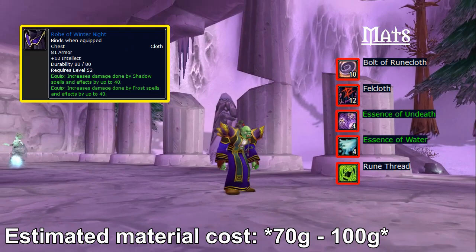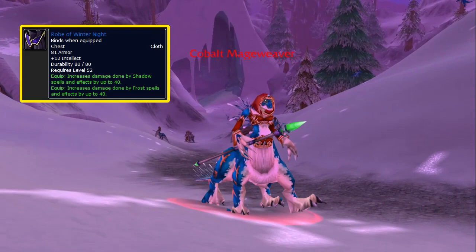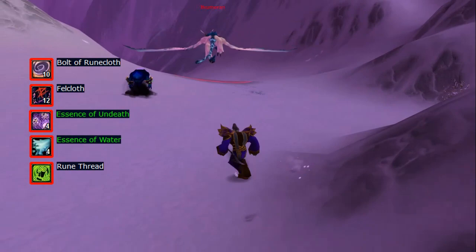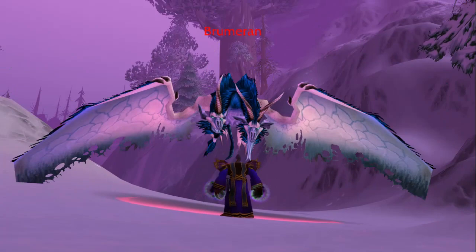The pattern to make the Robe of Winter Night drops only from the elite Kobold Mage Weavers in Winterspring with a low percent chance, but it's much easier to get than some of the upcoming epic patterns, and that's one of the benefits of this exact robe. The mats aren't unreasonably expensive, so it's certainly a very realistic and powerful pre-raid choice for warlocks and mages. It's not too often you see increased spell damage from two different magic schools on a single item.